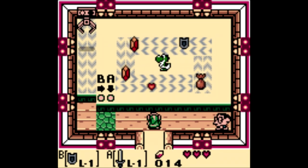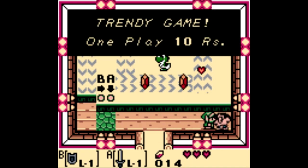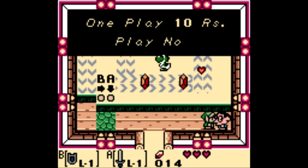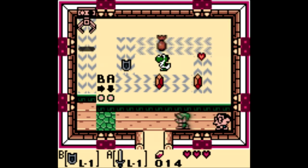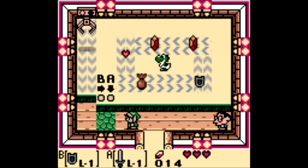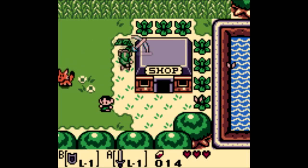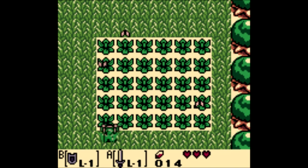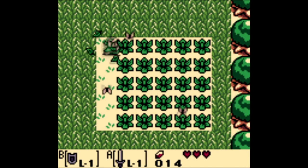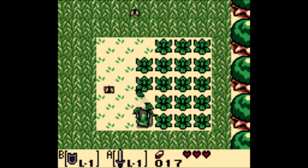Hey, it's Yoshi in the middle! We have a conveyor belt going — this is the Trendy Game. One play is 10 rupees. We're not going to play right now; I've never been particularly good at this one, but I'll get better through a couple of practice rounds. I don't need anything right now so I'm going to leave it alone. We'll come back for the Trendy Game later — Yoshi is just straight up there.